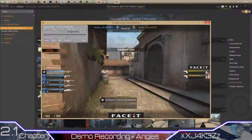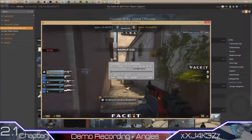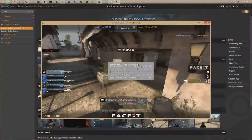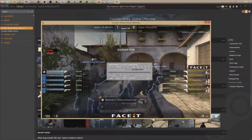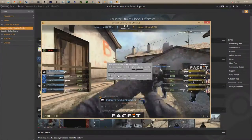Once you've found your person and got the clip - I got this on Face It, but it doesn't matter where you got it from - everything's going to be fine. Once you're in the demo, you're just going to skip forward to the round where you hit the clip. Face It has knife rounds and stuff like that, so that's why it keeps resetting.